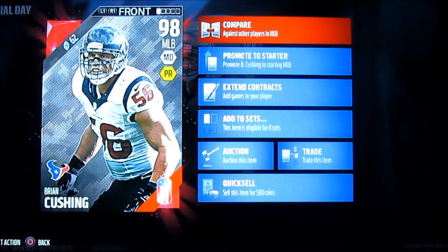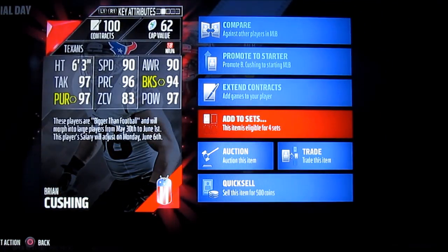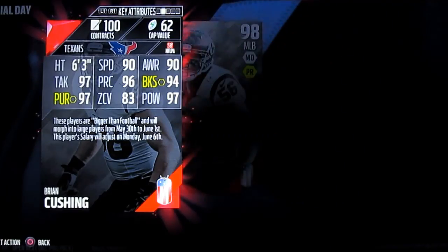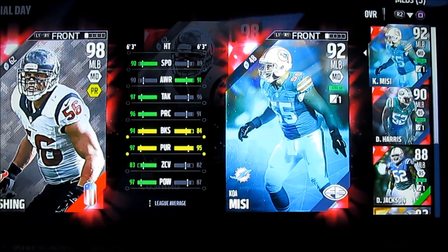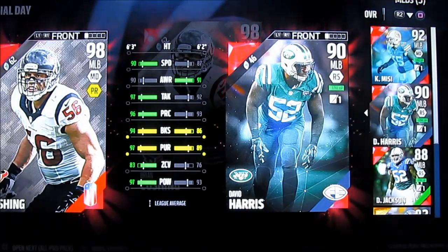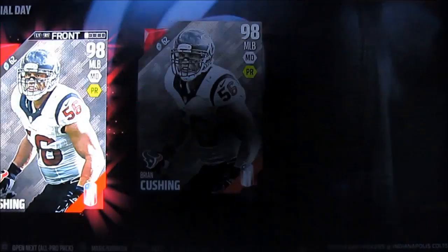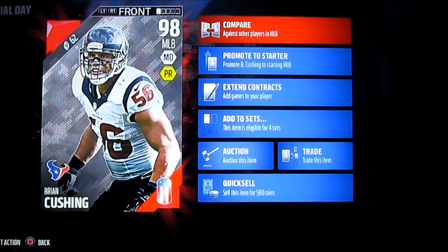You do have the option to sell it — you can't auction these. Taking a look, he's pretty solid across the board. He also comes with 100 contracts. Comparing him to Koamisi, he has the edge in a lot of things. Looking at David Harris, obviously a pretty solid linebacker. Not the biggest Brian Cushing fan, but I appreciate having this Memorial Day card. I think it's a good deal, but a lot of coins spent.